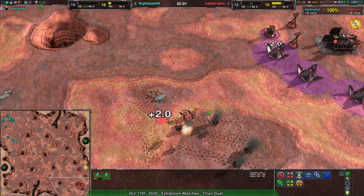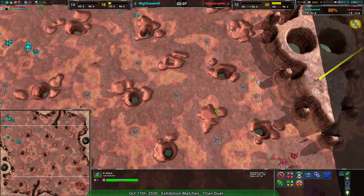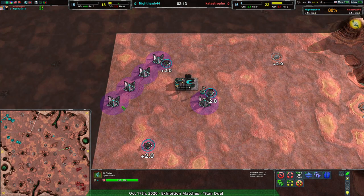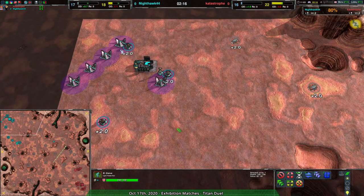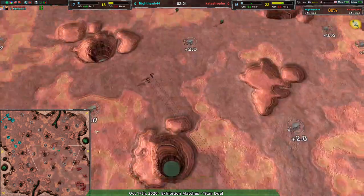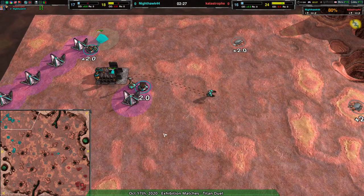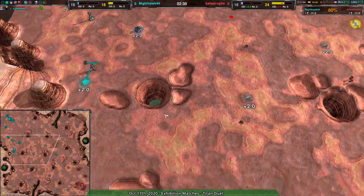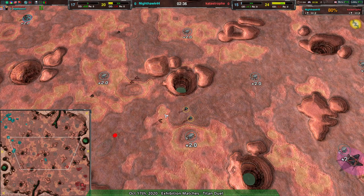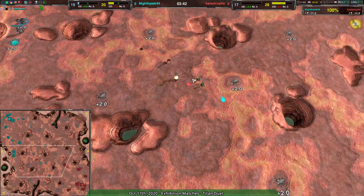Nighthawk throws their glaives away a little bit — some missed micro there — but the information has been gathered, which is the most important thing. Nighthawk is switching off the Raider game immediately while Catastrophe maintains their presence with glaives. Nighthawk is adding Reavers for extra defensive purposes, which makes sense since they've been pressuring Catastrophe but haven't won any glaive encounters.